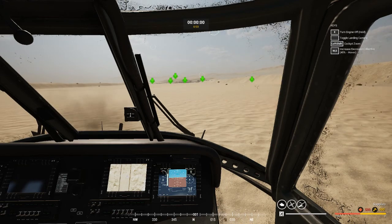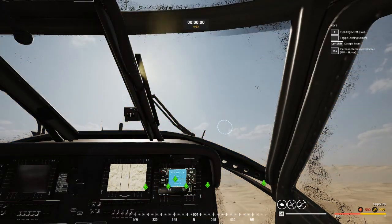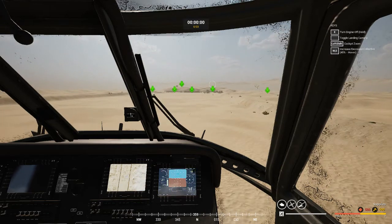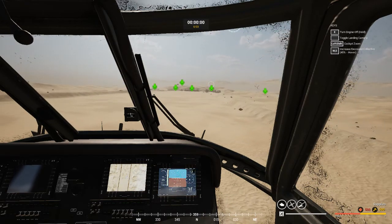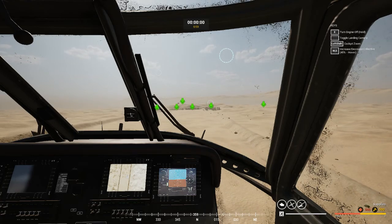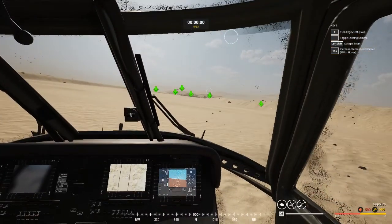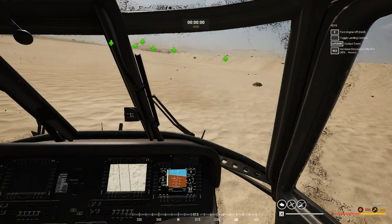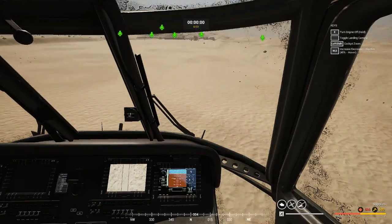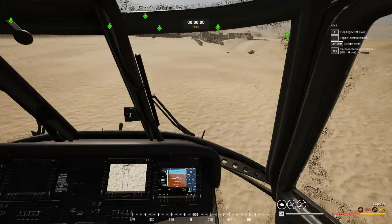If you have your collective set lower than 30% it will be a quite bumpy experience. For example, I will now lose my airspeed — I am going backwards and hitting too hard. With collective at zero, going up to around 20%, you can see that is damage. To avoid damage to the airframe, keep your collective above 30% but below 45%. 45% is the midpoint where you will hover. This goes for both helicopters — the Russian and the American one.